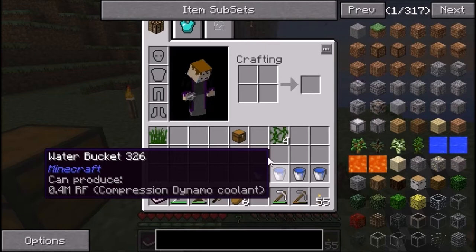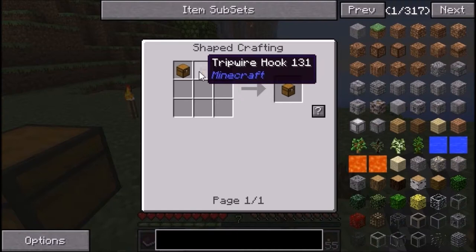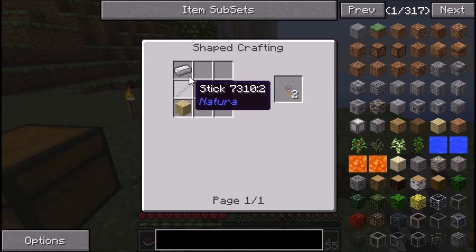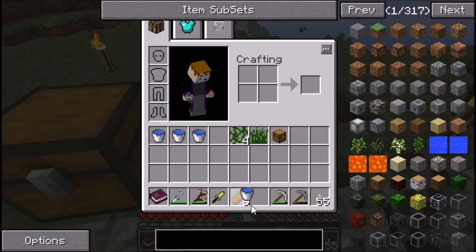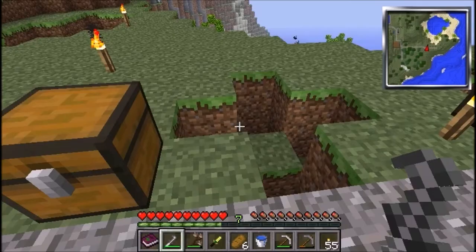To gather the 4 vines, you're going to need 3 water buckets and a trap chest. I'll show you how to make a trap chest because it's not something everyone knows. Basically it's a chest with a tripwire hook, which is made with a stick, wood, and iron.